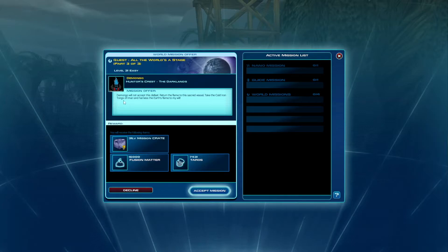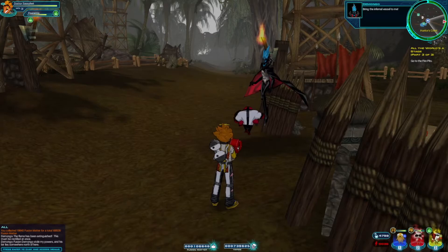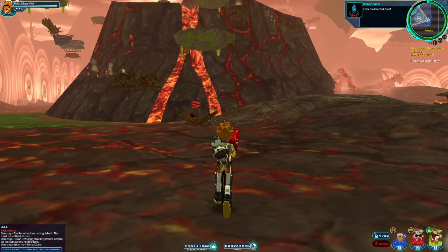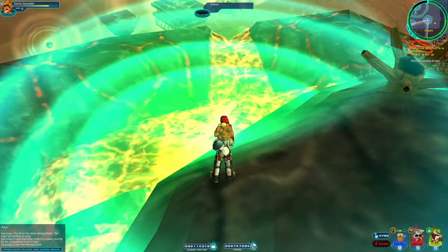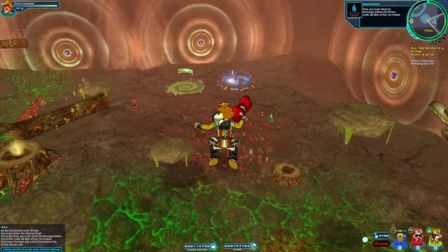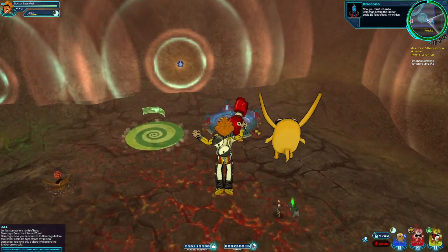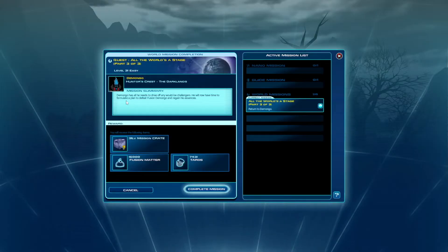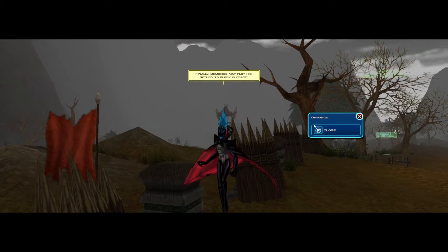The sacred flame has been extinguished — this must be rectified. Demongo needs us to take the cold iron tongs of Amari and harness the Earth's flame to his will. We enter the infected zone and pick up one glowing ember, then rush back before it cools. Demongo now has everything he needs to drive off challengers and can finally plot his return to glory in peace.